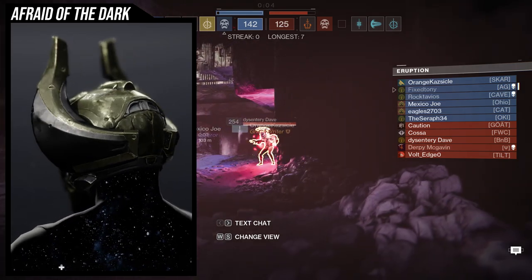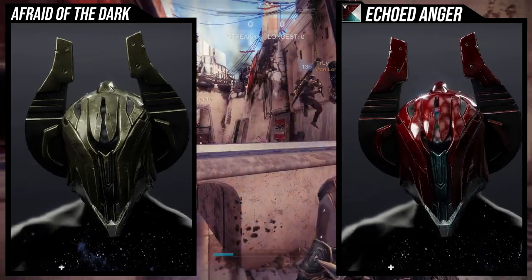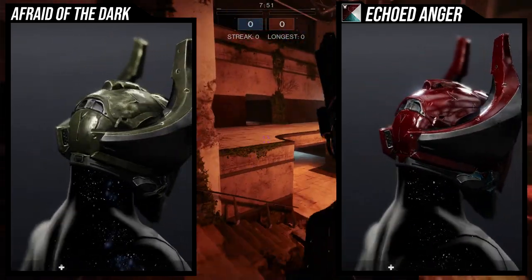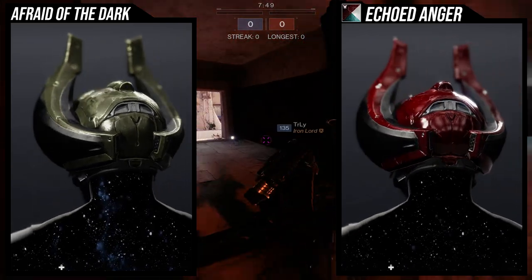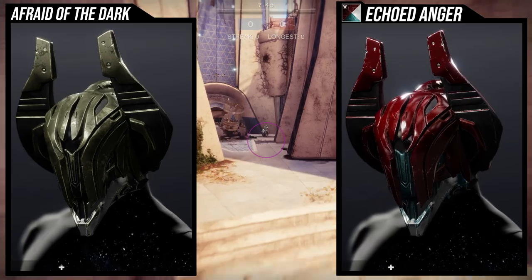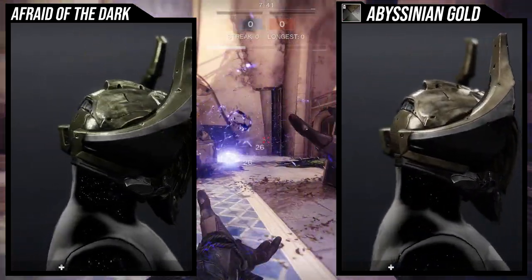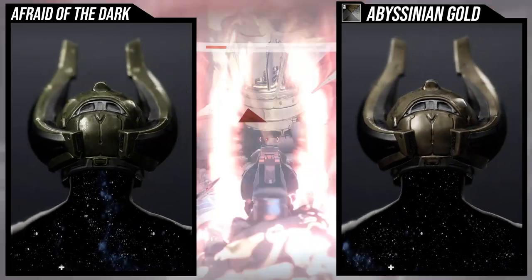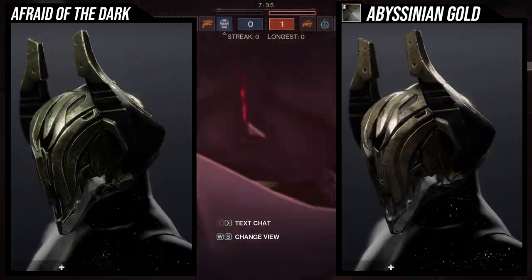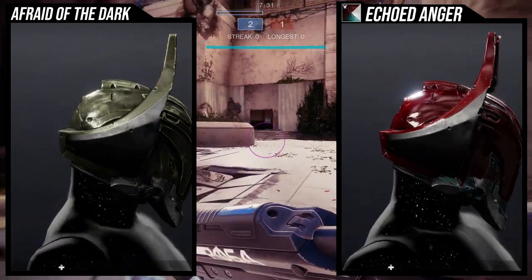As for how the ornament shaders, it looks really good. All pieces shader well — there isn't a piece that doesn't take shader. A lot of pieces hit exactly what you'd want, with the main armor color plus accent colors in the middle. Specifically with Echoed Anger and Abyssinian Gold you can really see it. I appreciate when armor pieces shader well because it makes building sets a lot easier.